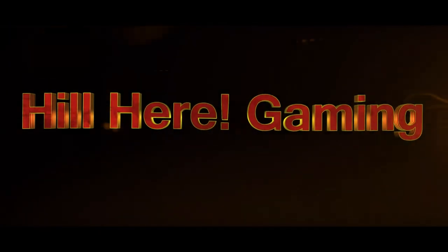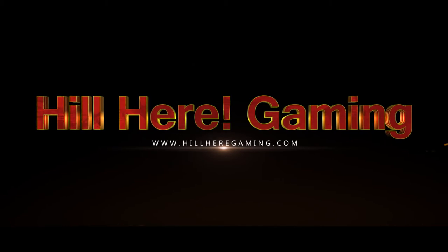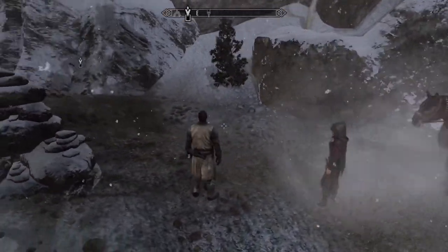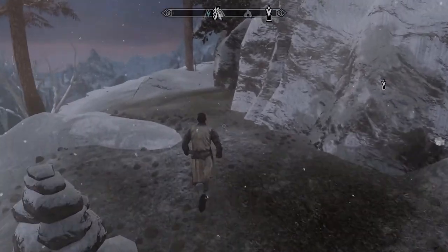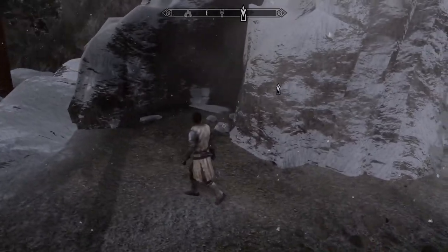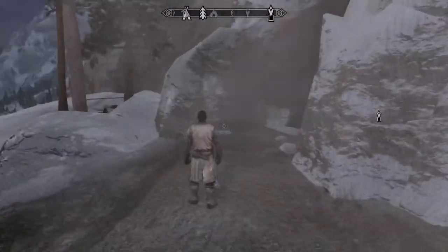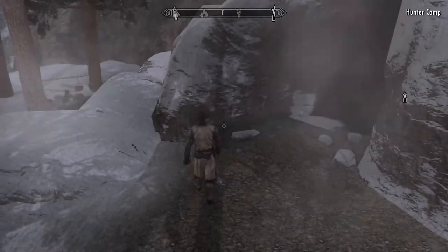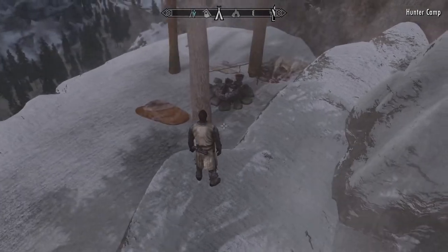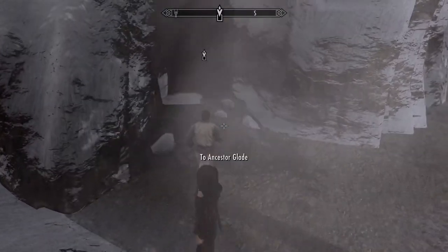Hey, Hill here. Gaming. Serana, here it is — Ancestor Glade. Thank you for allowing me time to freshen up and sell off some of my things, so I'm much lighter. And I'm ready to see what is inside. Okay, that's just a dead wolf. Here we are.